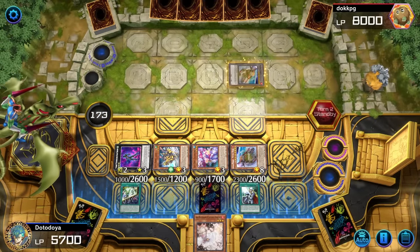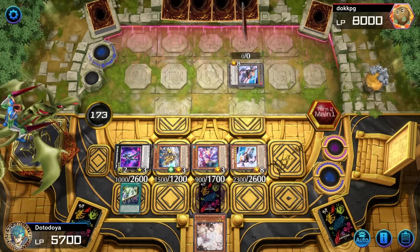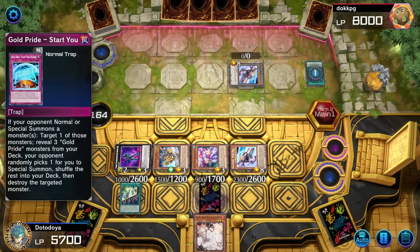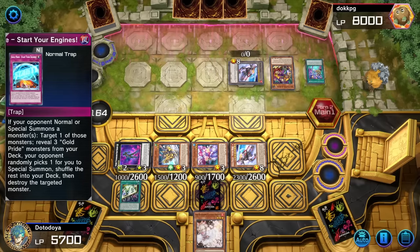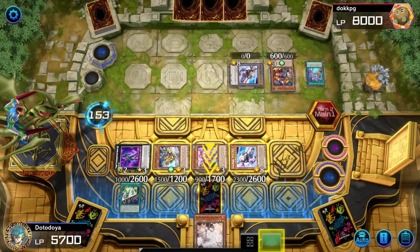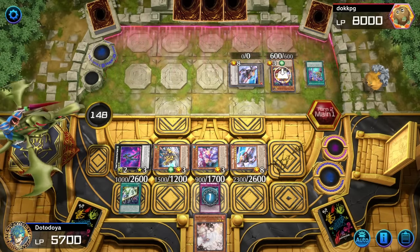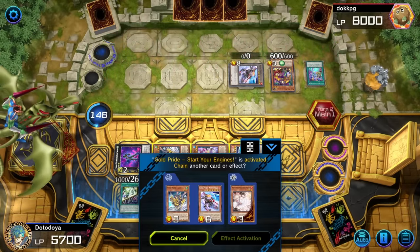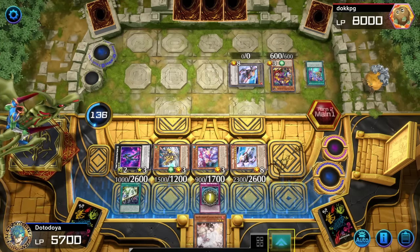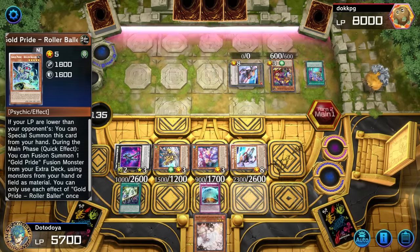Nitro Head — face up defense. You want to try to block up whatever extra deck zone you're not going to use, so I'm going to summon Star Leon into that one. He's also playing Gold Pride — that is crazy. Now we're in a little bit of a nuts situation. If we pop that, we should be totally fine because that's his normal summon. If we Start Your Engines, he is cooked. He just didn't draw the hand traps. If you're going in a Gold Pride matchup going second, you really don't want to be doing that. We hope for Rollerballer — Rollerballer comes out, it's GG. Leon saved again, but he doesn't get the search and probably has nothing in his hand.